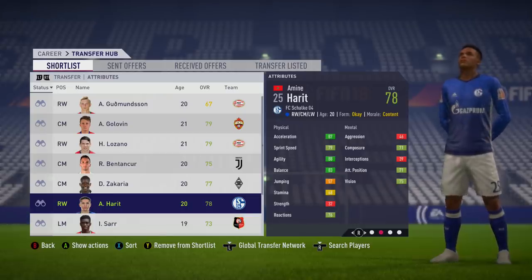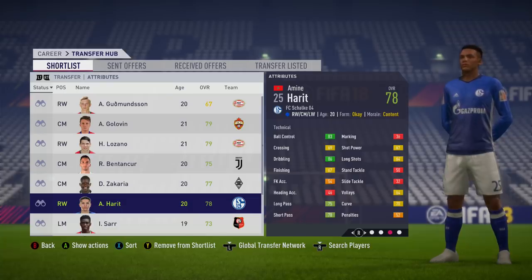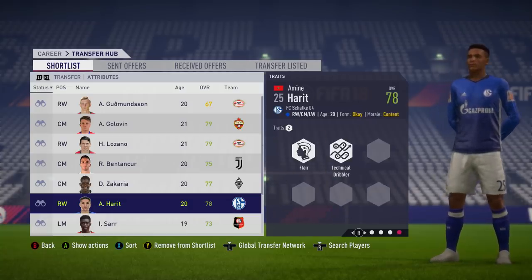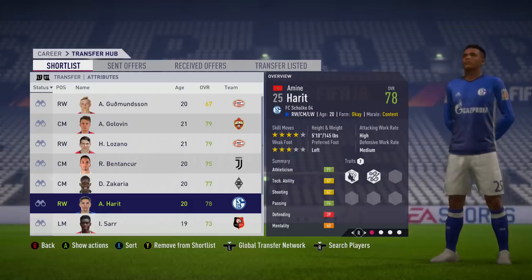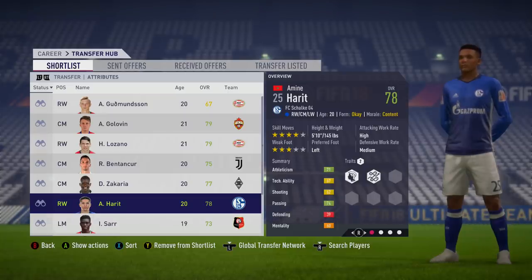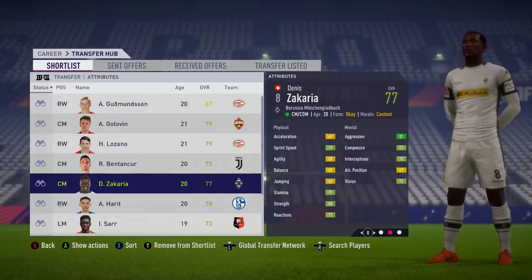Amin Harit is someone who may not qualify from the group stages, but hopefully we'll see a decent amount of him at this World Cup — Morocco obviously lost their first game to Iran. 78 overall, this guy from Schalke who was signed from Nantes, and his potential is insane — I think it's like 85 or 86, and could be higher if trained because he's only 20 years of age. Very versatile: can play as a winger and centre mid on both sides of the wing. Very decent pace, agility, dribbling, and good passing attributes, as well as four-star skill moves, three-star weak foot, and high attacking work rate. Hopefully we see more of him at the World Cup, but even if we don't, he's going to be very, very good on FIFA 19.